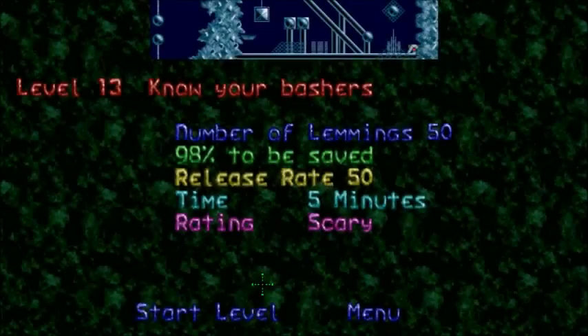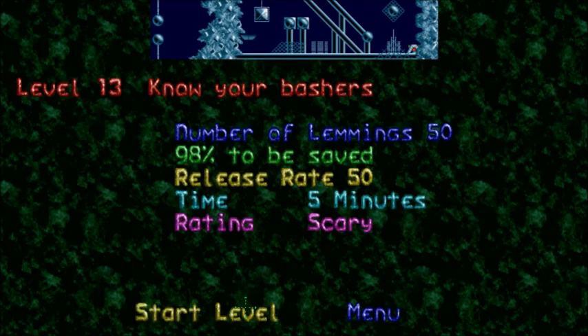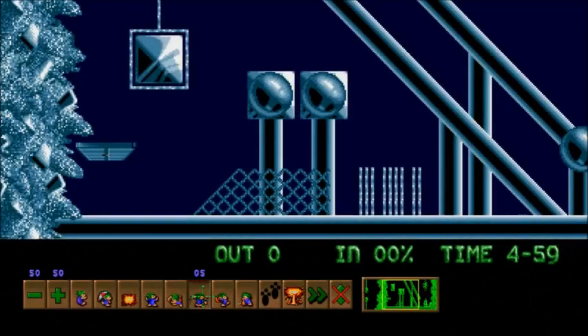Level 13: Know Your Bashers. 50 lemmings — we can kill one of them. This is kind of an advanced bashers level, showing you that you need to bash from the right point sometimes. For example, you need to bash slightly before you reach that first fence.